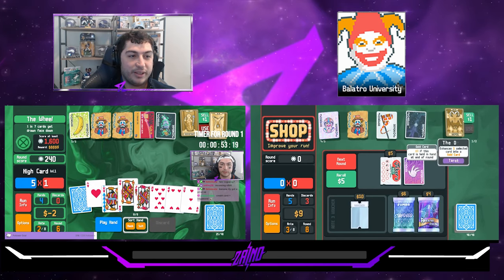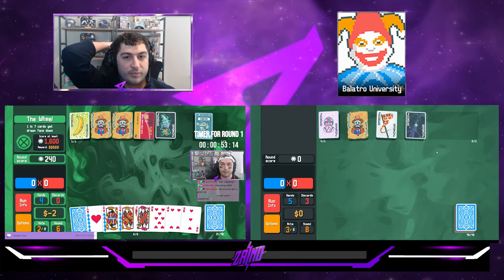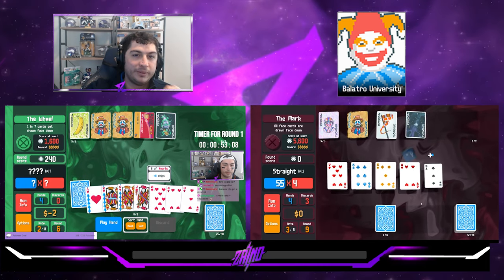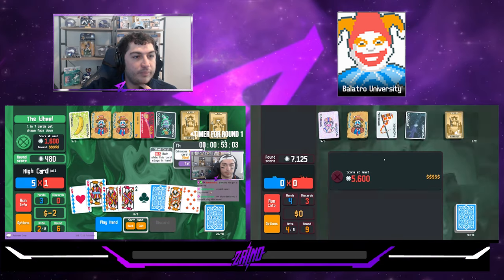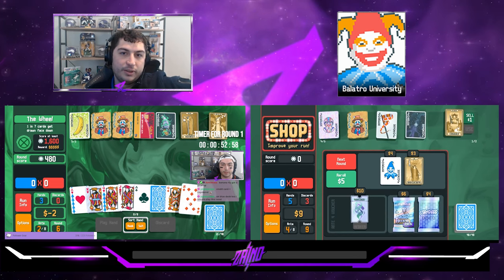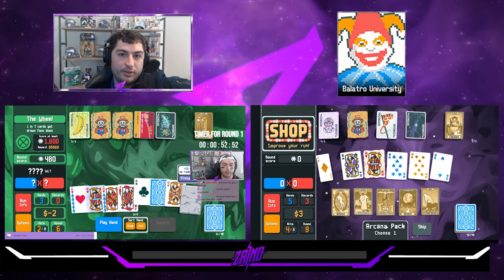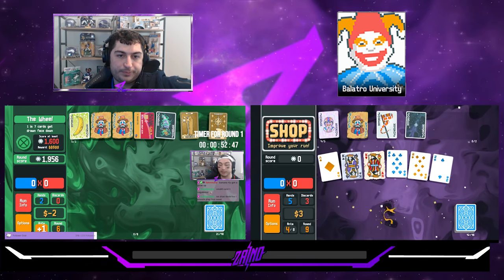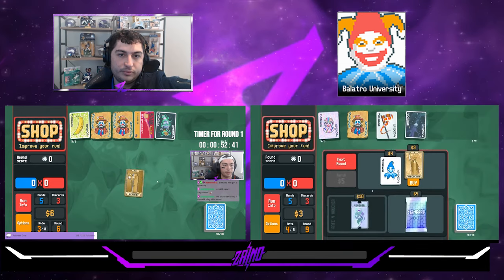So we did end up getting the Stuntman here, but my plan every time was to try to make that work. Even if you don't get the Stuntman, you can still get Banner plus, erosion is pretty good, there's a lot of options for some kind of flat plus mult. And then if you're able to win with fewer jokers, then you're able to have more joker slots for value generators like the Vagabond. If you're winning with fewer cards played, then you can have more room in your hand for things like gold cards.